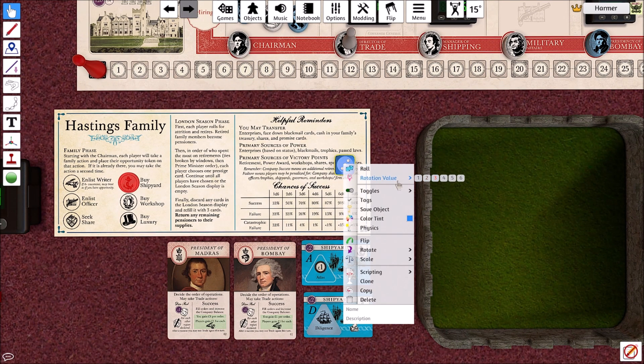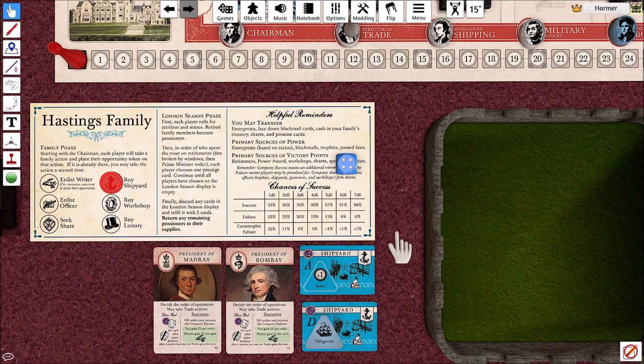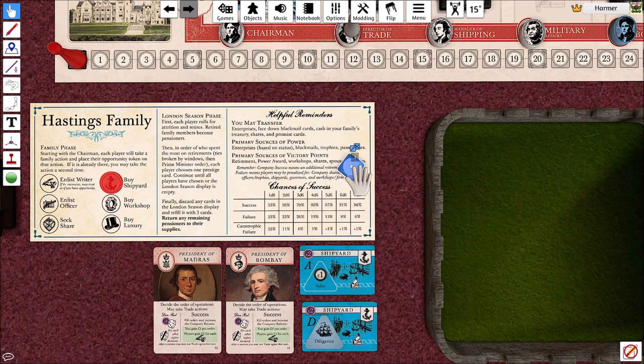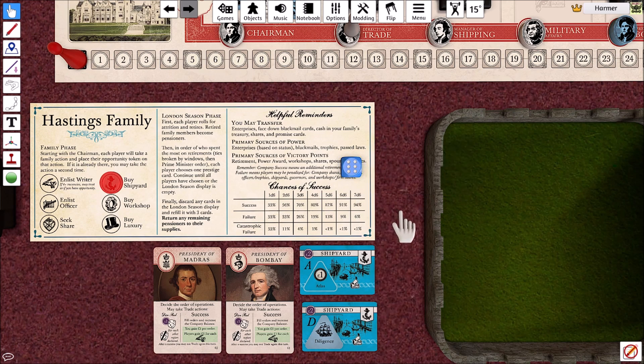If you roll a three or a four, that is called a failure. With a failure, if you've got enough resources to pay for another die, you can continue rolling - so if I paid a pound for a die and rolled a four, it would be a failure, but if I paid another pound I could re-roll and potentially get a success. The last two results are fives and sixes - those are really bad. They are catastrophic failures.